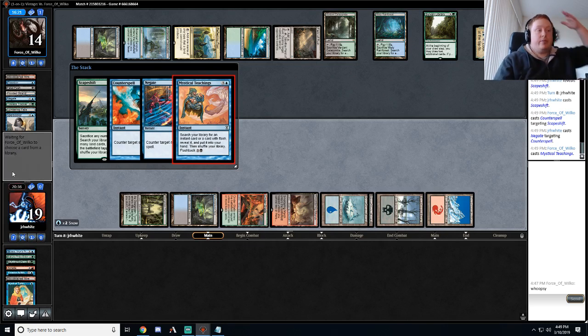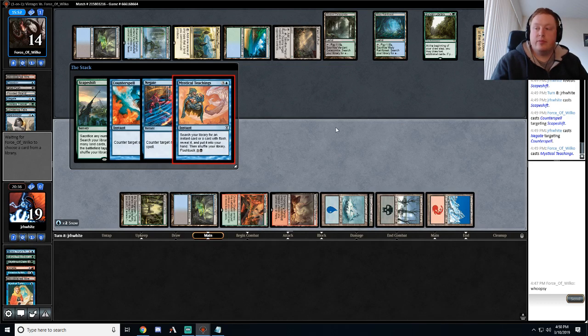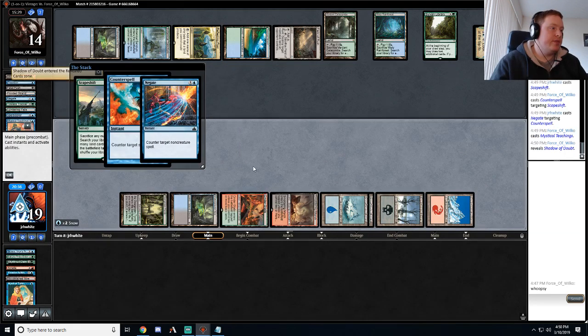Oh, they're on Teachings. Oh no. That's bad. I've been really impressed with Expansion/Explosion, actually — that's a card that could definitely go into this deck. I've played it in Blue Moon as well and enjoyed it quite a bit. So they have two mana open so they can get basically any counterspell they want and it'll work, except Spell Snare.